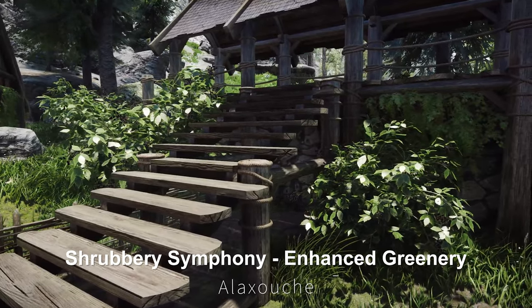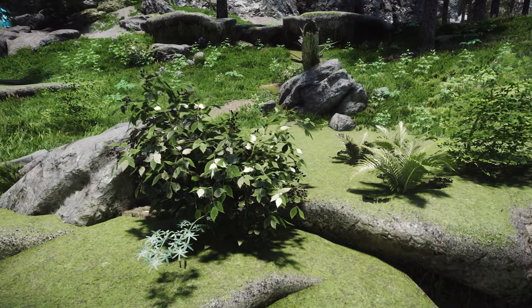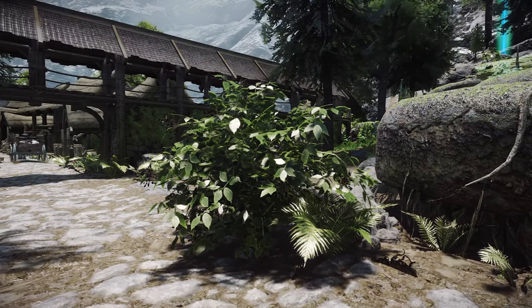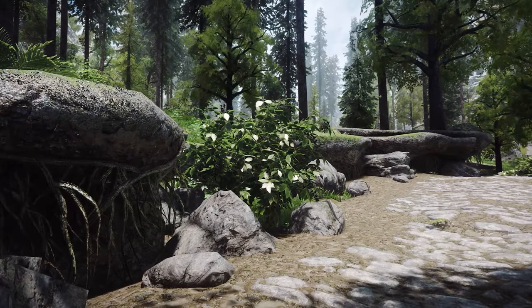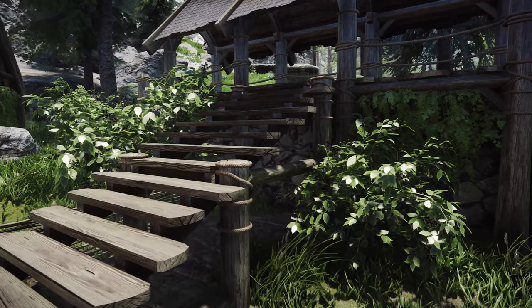Next up is Shrubbery Symphony, Enhanced Greenery. It replaces the shrub and plant models around Skyrim. You can either replace the plants using the Vanilla Path, or use BOS to provide more diversity by randomizing scale and type. If you want to give Skyrim a greener texture and make it look more like summer, this mod will be quite helpful.